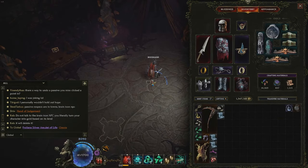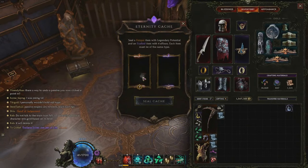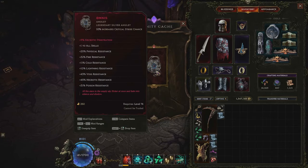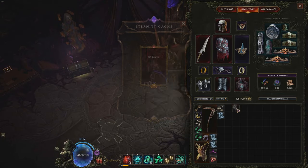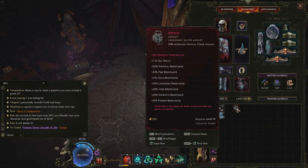Here's a quick clip of the slam process. You can see I just finished the Temporal Sanctum dungeon and I combine a unique and exalted in the device at the end. Because it's a 1 LP, it will take one affix at random from the exalted item and add it to the new legendary item.